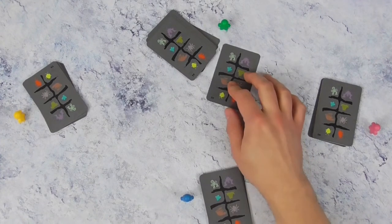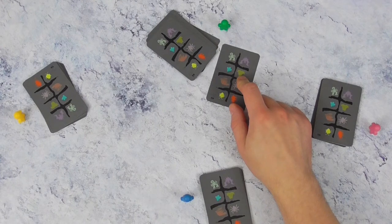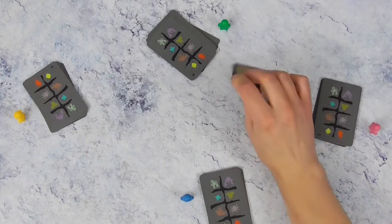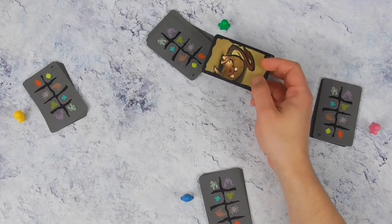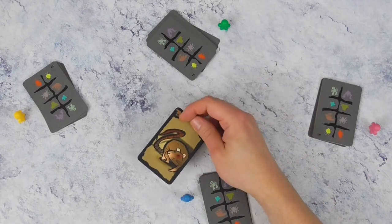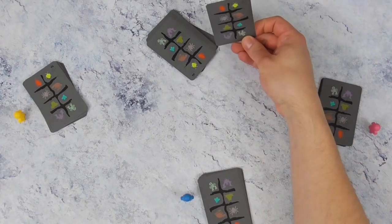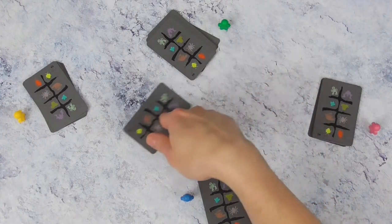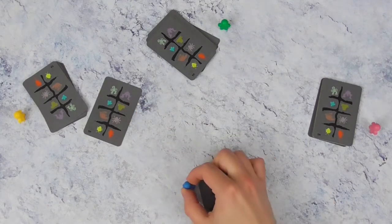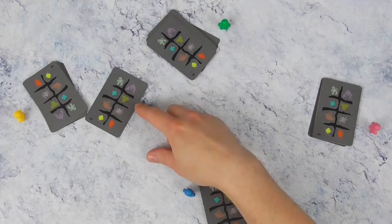Als hij de kaart wil aannemen moet hij voordat hij die open draait zeggen of hij deze speler gelooft of niet - juist of fout. Is het inderdaad een kakkerlak zoals ik heb beweerd? Stel dat hij zegt juist en het is geen rat, dan moet hij zelf de rat houden. Als hij het fout inschat is de kaart voor zichzelf, schat hij het juist in dan is de kaart voor degene die hem heeft doorgeschoven. Maar hij kan ook zeggen ik neem de kaart niet aan, ik ga hem doorgeven. Dan mag hij zelf kijken en hem doorschuiven naar iemand die hem nog niet heeft gezien, en opnieuw zeggen wat het is.